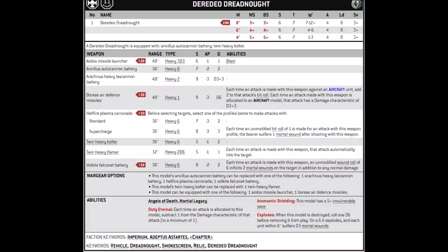You also have the option to take a missile launcher weapon on the top of the Dreadnought. You can take the Aelos Missile Launcher, which is a 48-inch range, heavy 3D3 weapon, strength 6, AP-1, and damage 1. That costs 20 points, and in my opinion that's really not a bad deal — you're basically getting an autocannon's worth of damage output with the Blast keyword at a very long range. Could be pretty useful for clearing out some enemy chaff units at the back of the board.